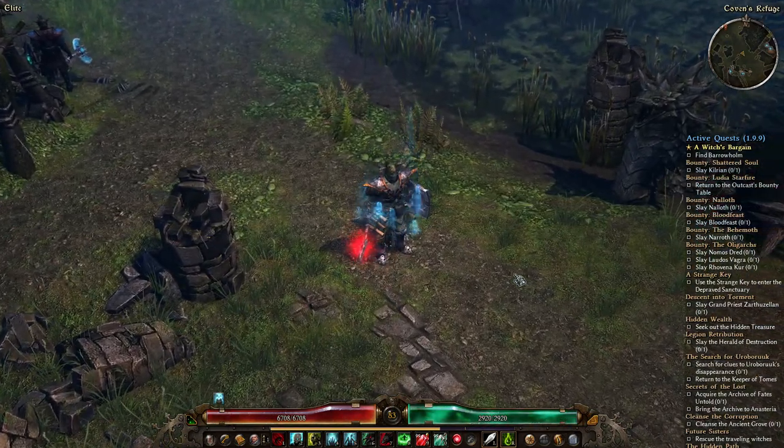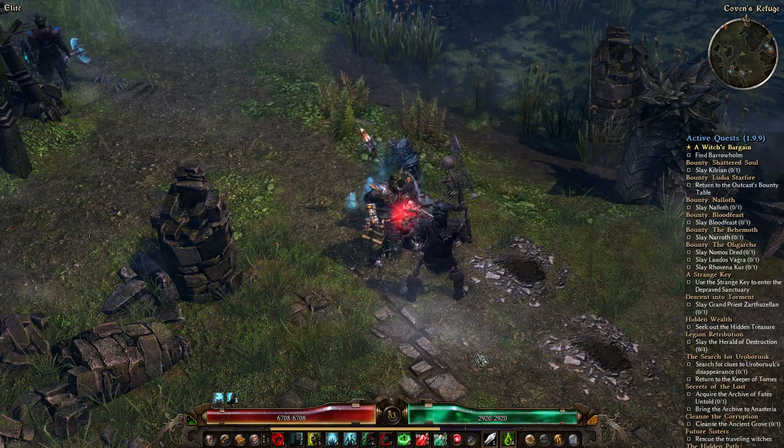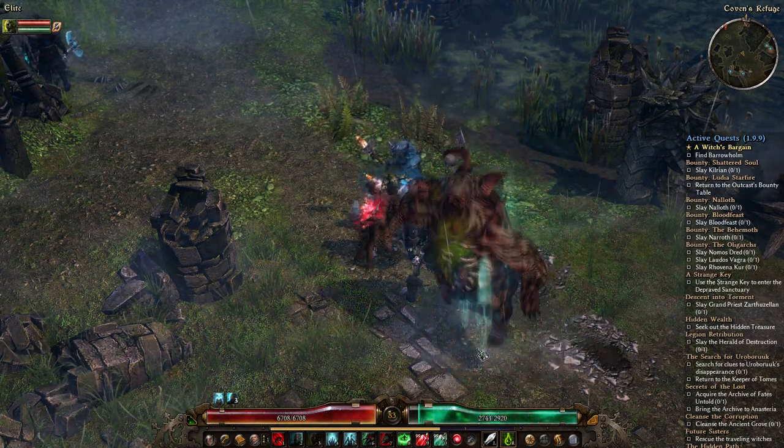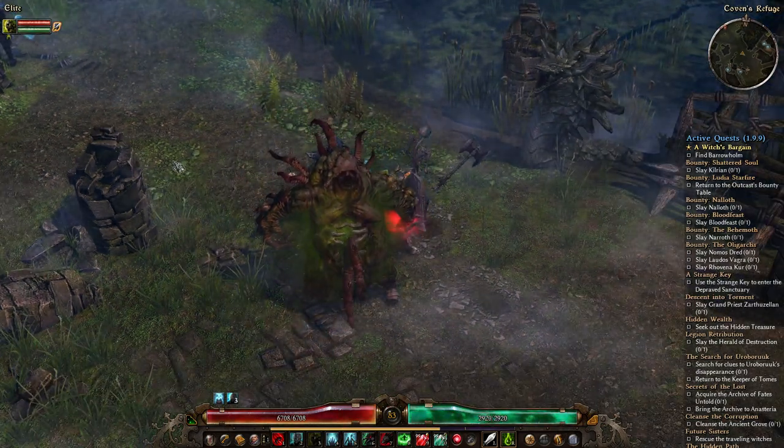My favourite mod for Grim Dawn right now is the Cataclysm mod. It offers two additional minion classes which can be combined with the Necromancer class from the base game to complement your undead army and create an even bigger army with more minions.